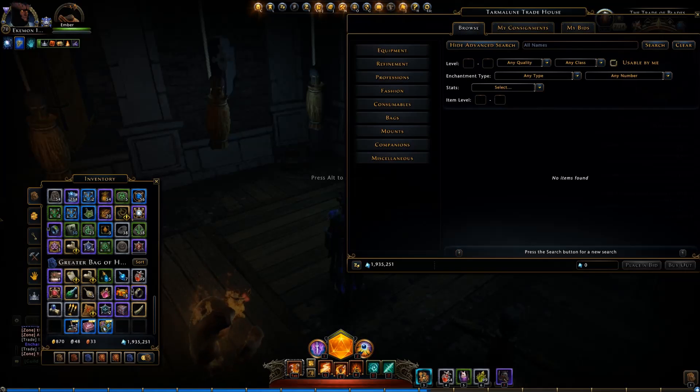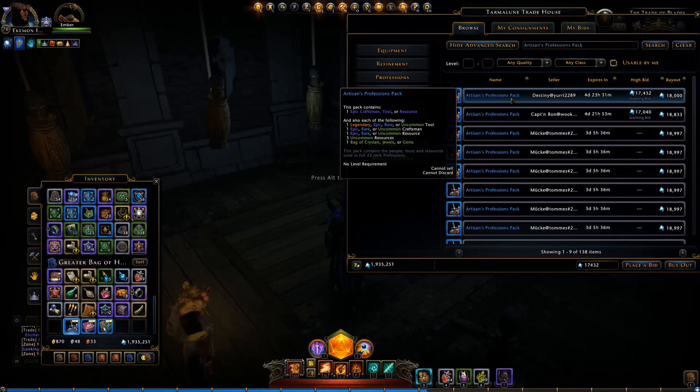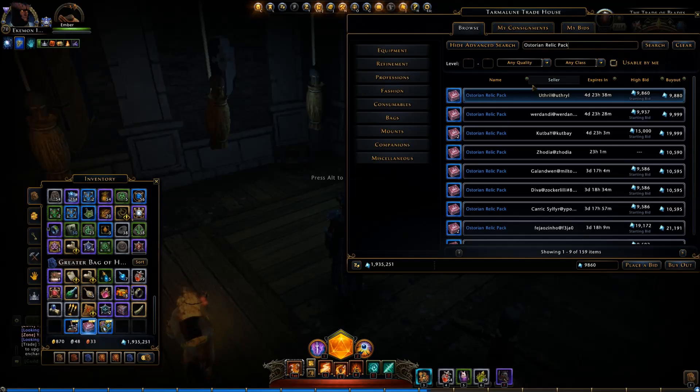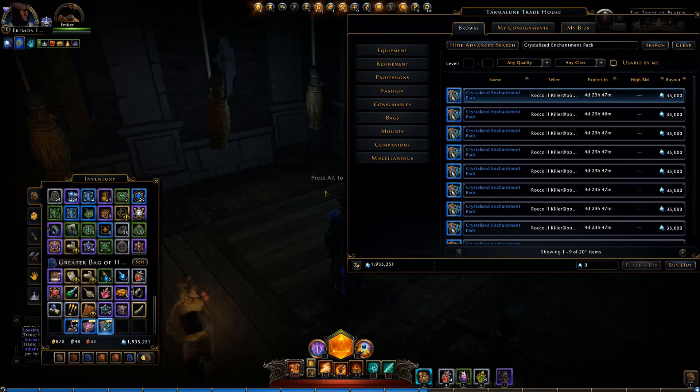Feeling a little green so far, not off to a great start. Let's price these — that's the next step in this process to find out how much loot we got. Starting with the raw packs — it's nothing, it's free again, I hate when that happens. They're worth about 18,000 apiece; five packs, we'll go with 20,000 each to make me feel better — so that's 100,000. The Historian Relic Pack: a whopping 10,000 astral diamonds. So we're up to 110,000. The Crystallized Enchantment Pack: that's 35,000. So 145,000 astral diamonds for this week — could be worse, not too bad.